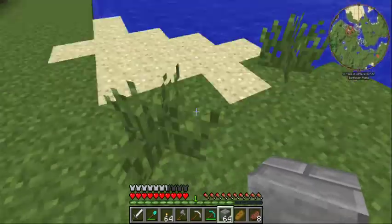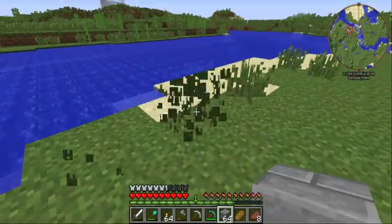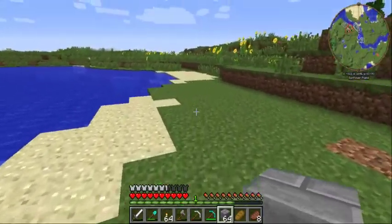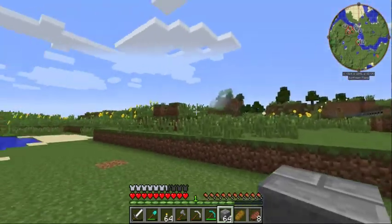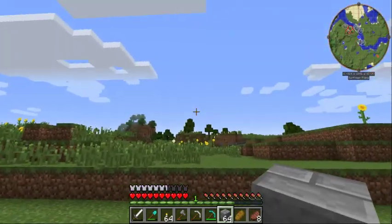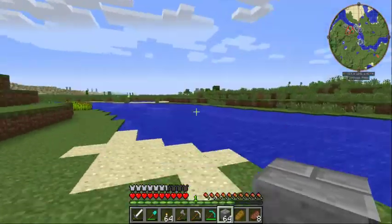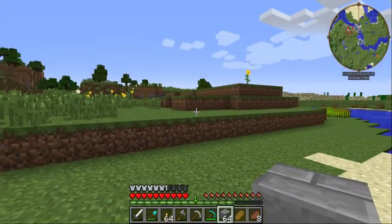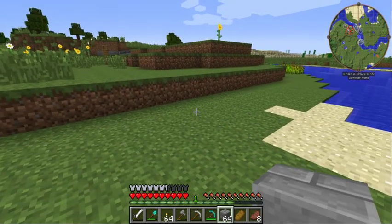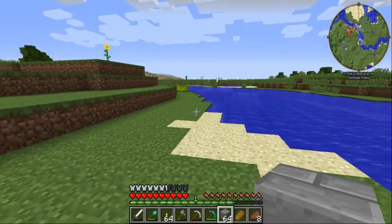I can get the Tree Farm, the Gardens, the Mill — I can get it all in. The animals, the fishing — I can get them going. They're protected, they're getting me food, they're happy. I can get guards going.